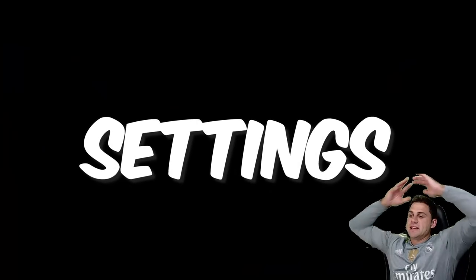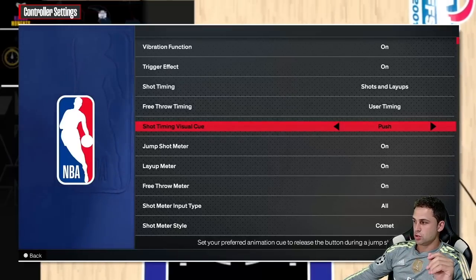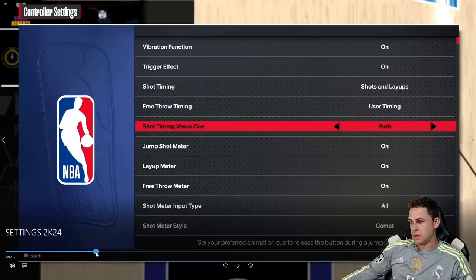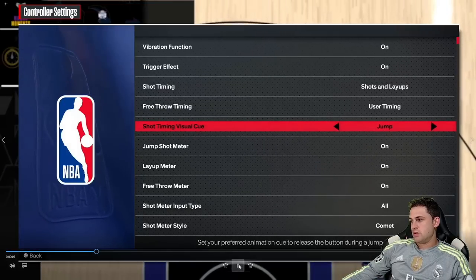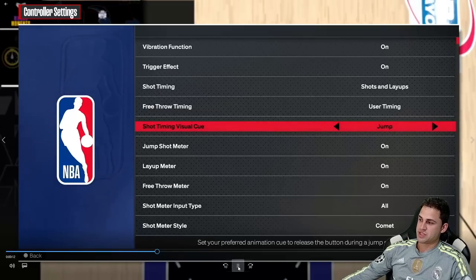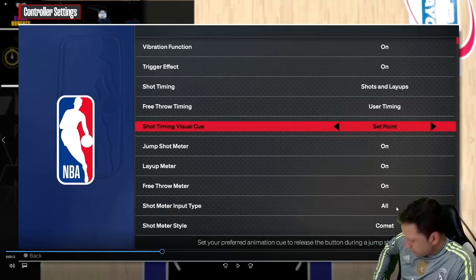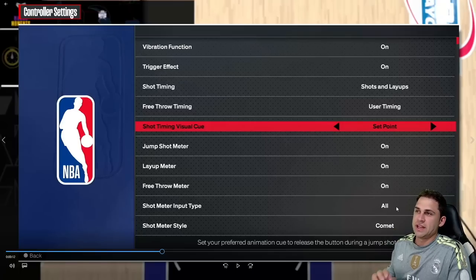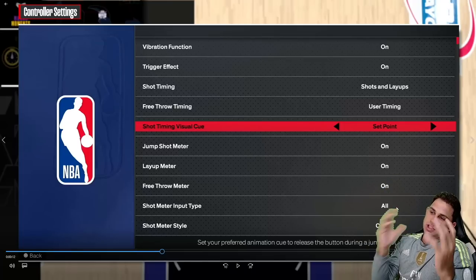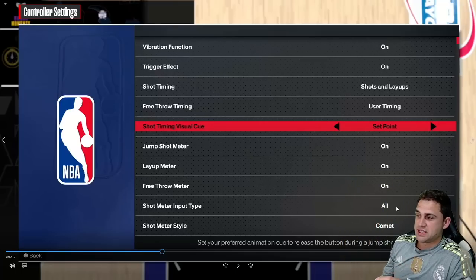Last thing: settings. The shot timing visual cue now has new options — no more Early, Late, Very Early, Very Late. Now you have Push, Release, Jump, and Set Point. Most of my testing was on Release since I usually played on Early in 2K23, thinking Release might correspond to when the ball comes off your fingertips. I'm definitely going to test all four options and figure out what works best.